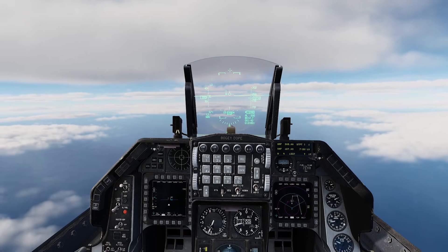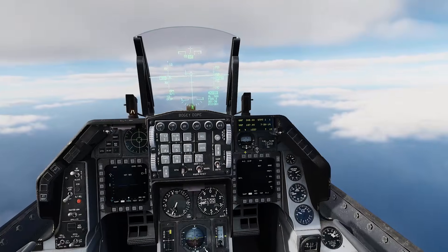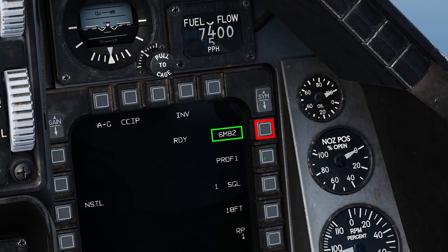Dumb bombs in CCIP mode in less than 60 seconds. Master arm on. Air to ground mode on. CCIP selected. Bombs selected.